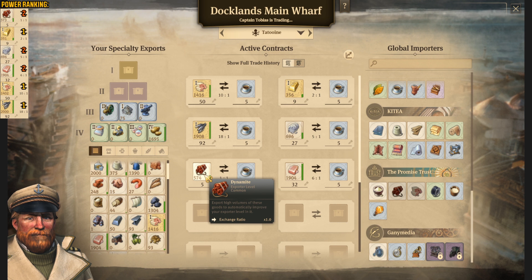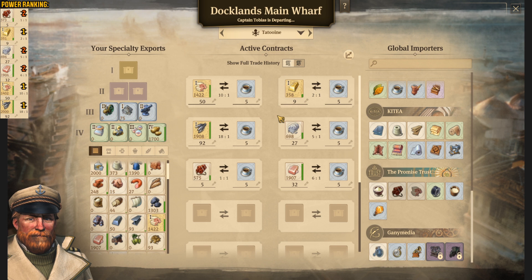As you can see, we have really valuable dynamite — which is really one to one with coffee, a really costly thing. Then we have 6 to 1 and 5 to 1. So right now the ranking is: dynamite first, then gold, then cotton, then soap, aloe, and also fish.